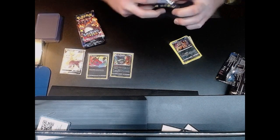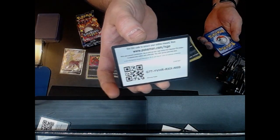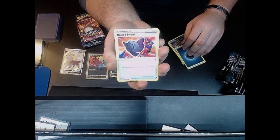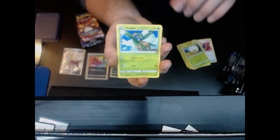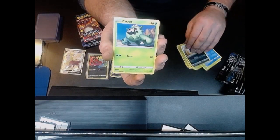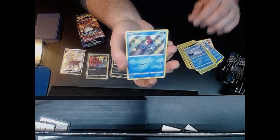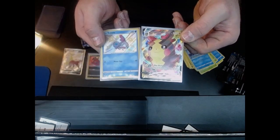Code card. Pack three: Dark Energy, Rusted Shield, Eldegoss, Tropius, Snom, Koffing, Cacnea, Gossifleur — two Snoms in this pack! And a Sobble Amazing Rare — shiny, that's nice, awesome — and Morpeko VMAX. Let's go! Heck of a pack right there.